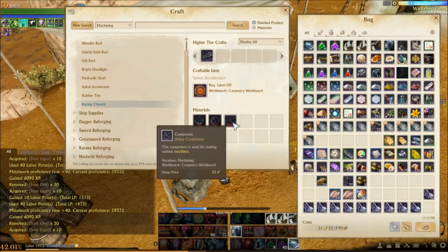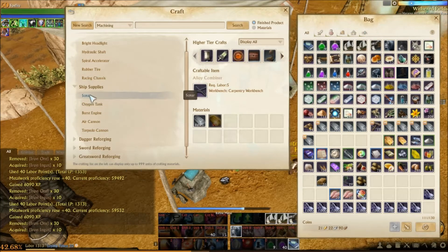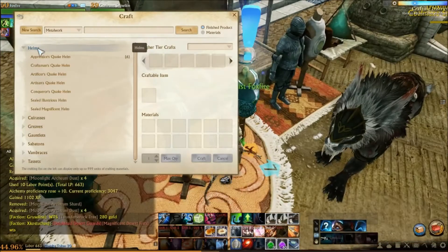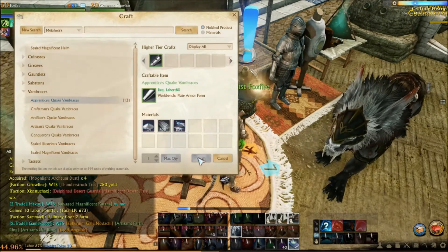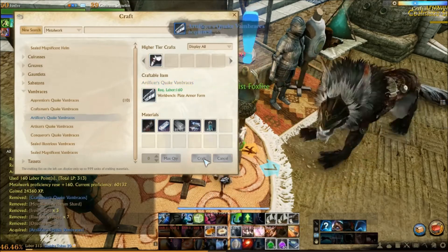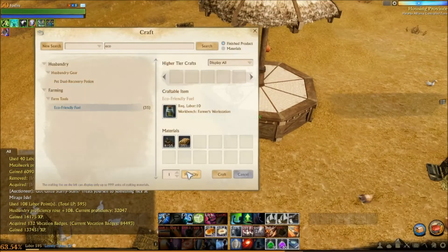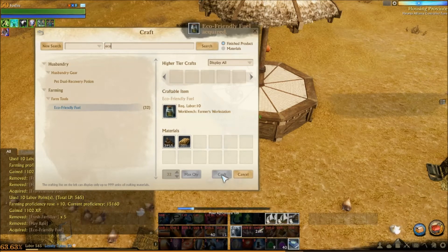Construction tool bundles only need 10 iron ingots and cheap blue salt wedges. Each one of these bundles sells for 3 gold — 3 gold for 10 iron ingots and no proficiency requirements. The catch is that they burn 100 labor, so that's actually still pretty good, considering that's roughly the same labor use and profit for a trade pack turn-in for many of the different types of domestic trade runs, all for the push of a button. Granted, you can't flood the market all at once with these.